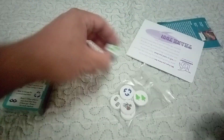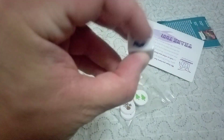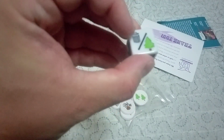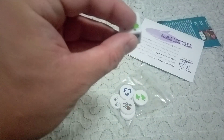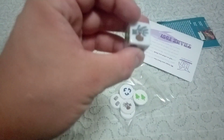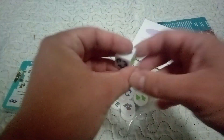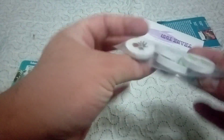Check out the custom die — it has: recycle, trash, land, double trash, stash, and a green trash bin. Then you have tokens for each one of the symbols on the die.